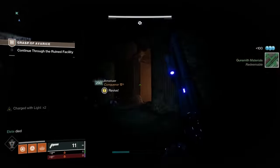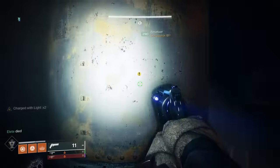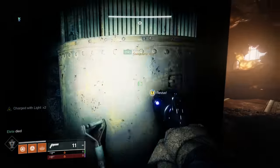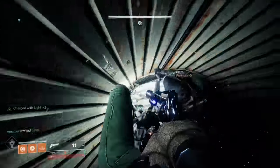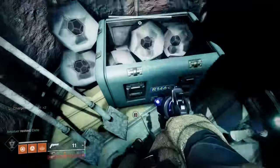After dispatching the boss, continue forward and you'll find another collectible in the very first room after the boss arena — it's located inside the cylinder that you can jump through the top of.